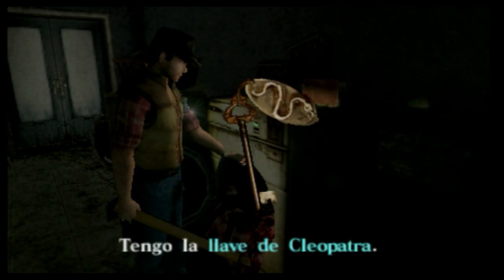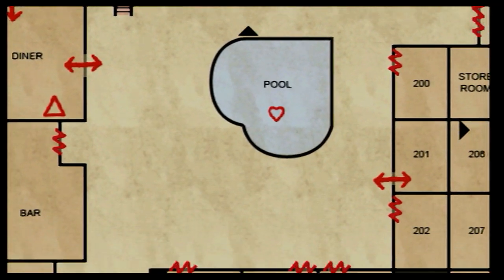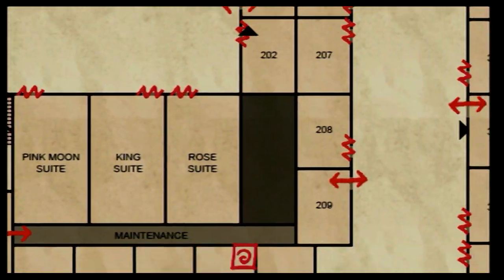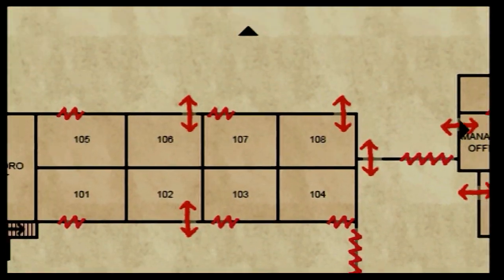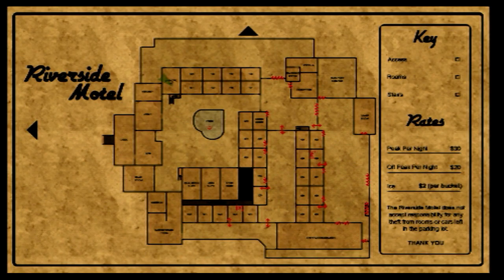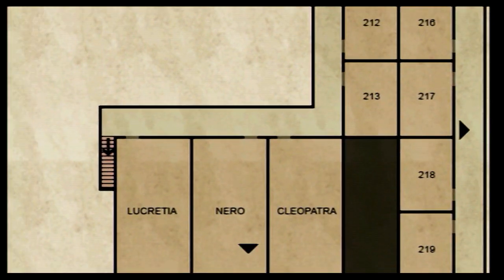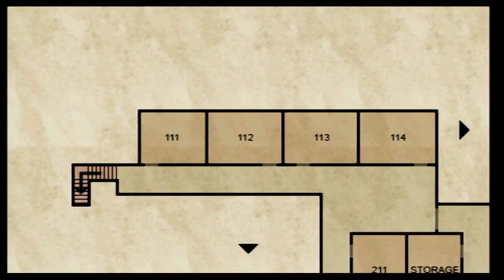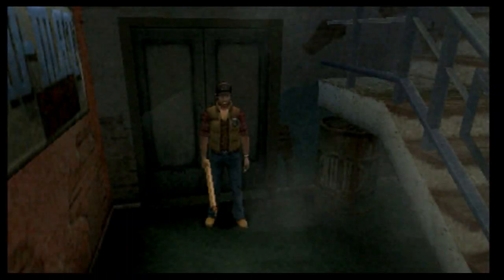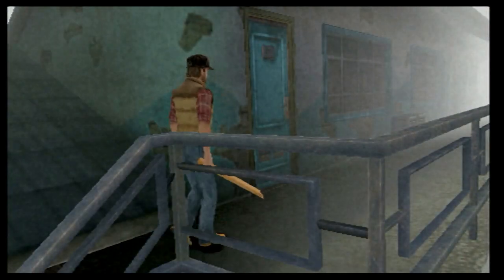Tengo la llave de Cleopatra. Había como unas habitaciones temáticas: King Suite, Rose Suite. Pero ¿dónde está Cleopatra? Muy bien, pues tenemos la llave de Cleopatra. Seguramente por aquí subamos a la zona de habitaciones donde está Cleopatra.